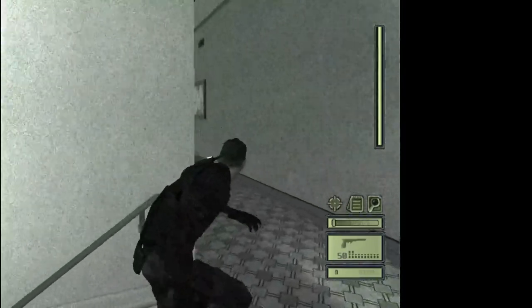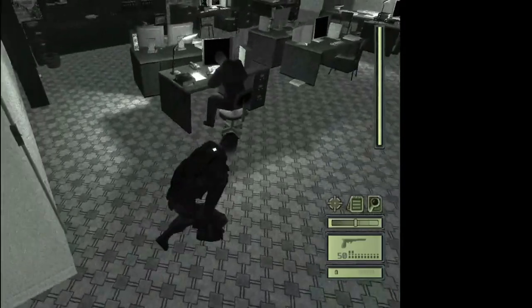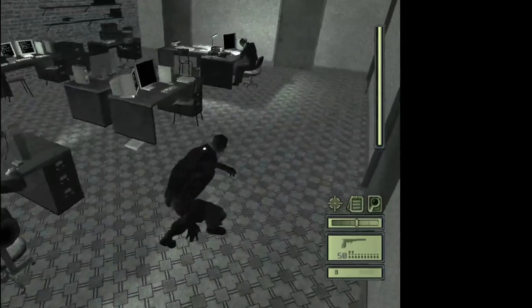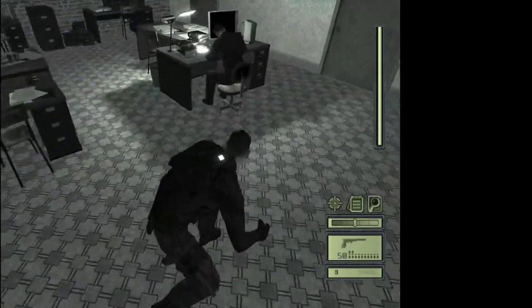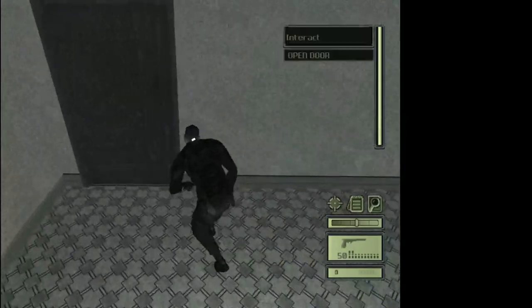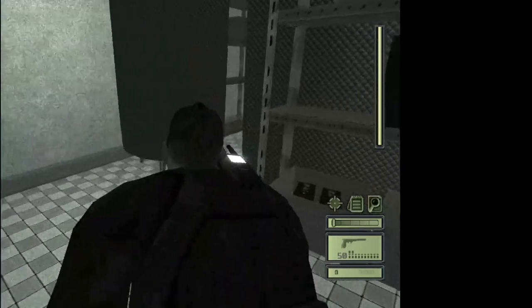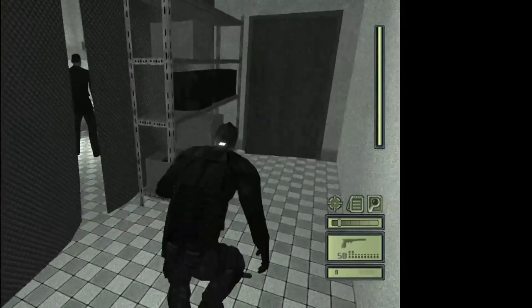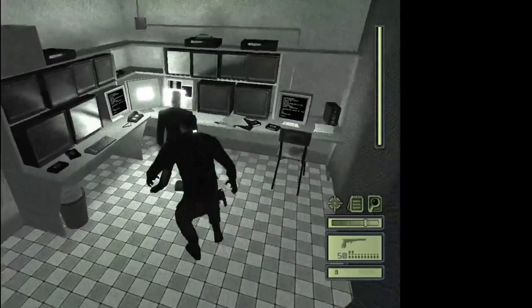There's gonna be two guards in here but they're too busy on their computer, so you could just sneak up behind them and then whack them like this. Do the same to this other guard. Now the surveillance room is gonna be behind this door, and there's a guard in here too. Move as slowly as possible, try to get into the gap, and then boom — use the computer.